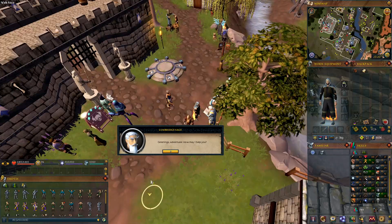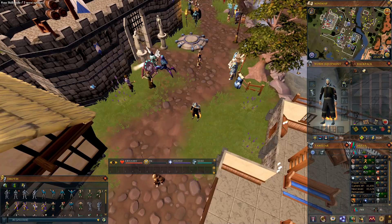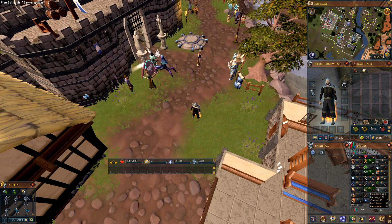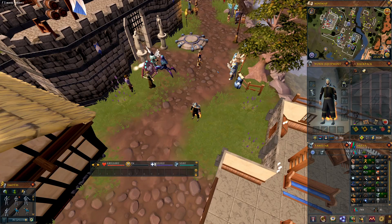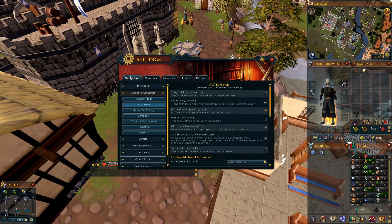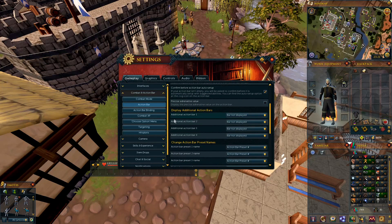Now we want to start working on our action bars. The first thing I like to do is take the chat window and make it relatively small for now — we'll come back to it. The biggest thing is getting your interfaces set up. Go to Settings, then Gameplay, Combat and Action Bars, click on the Action Bar tab, come down, and you'll see the four extra action bars.